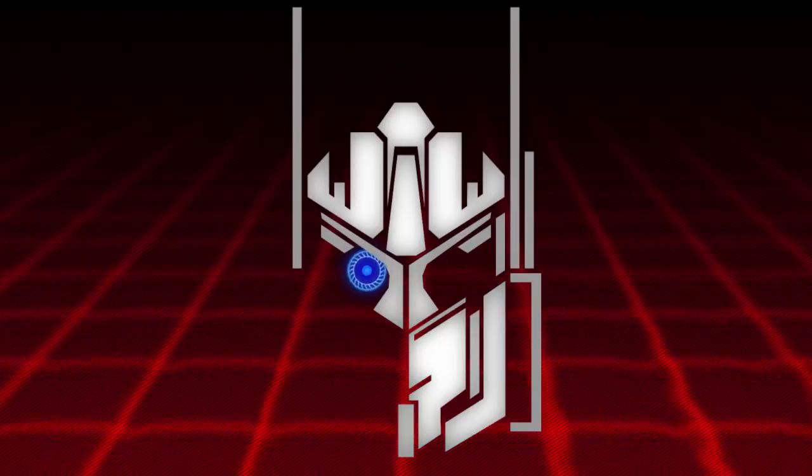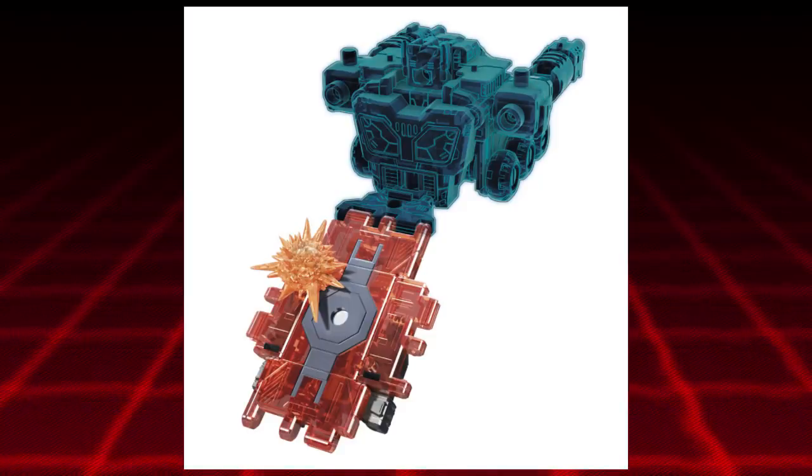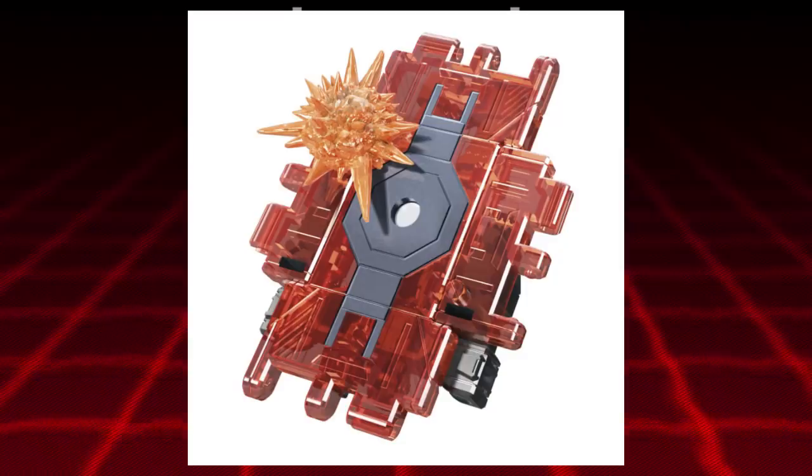We're going to start with the smallest thing. It seems like Fast Track will be able to connect with the bases, which is appropriate, and you can combine that with the Scorponok set — so that's awesome. But we're going to start off with the Double Crosser.